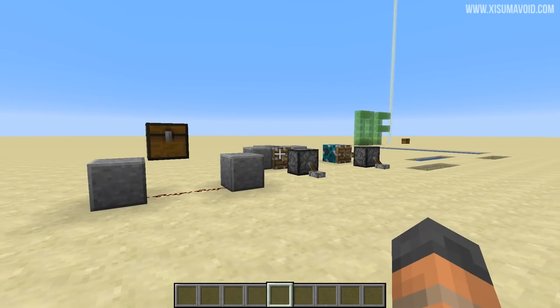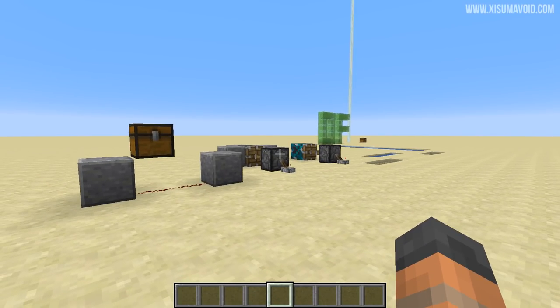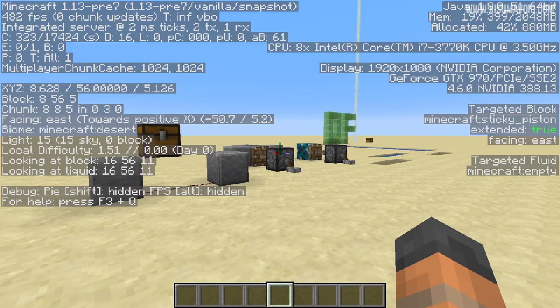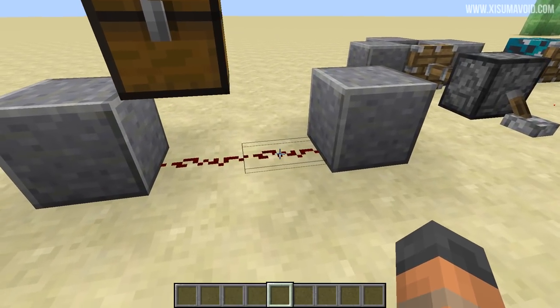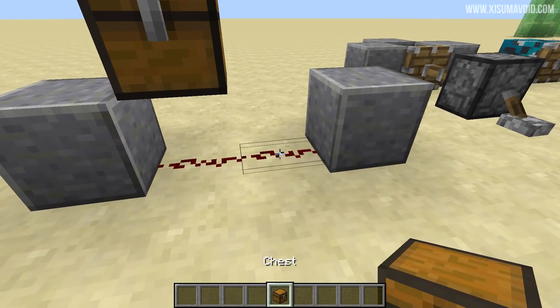It will certainly be interesting to see how people use those coral fans outside of the coral reefs themselves for building. Right now we're going to focus on the bugs that are fixed in this update. We are in pre-release 7, and a lot of the bug fixes in pre-release 8 are related to the last few cycles of pre-releases, which is a good sign.